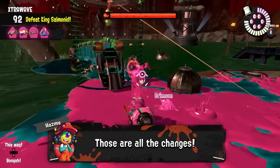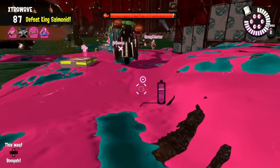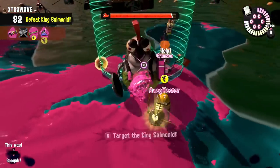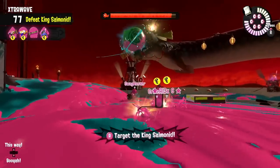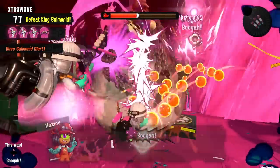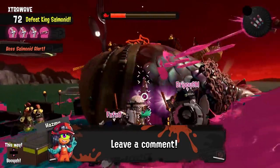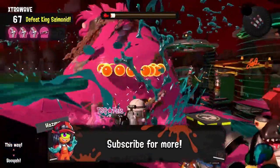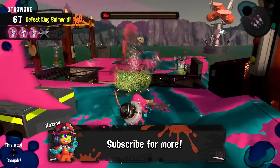Those are all the changes to Salmon Run in patch 3.1.0 that we know of immediately and that you should know about. It's actually quite a good patch — the egg lag improvements alone make it a 10/10 patch that will help everyone have more fun and enjoyable shifts, but the weapon changes are also quite significant and helpful that I believe all of you will notice once you start playing. If you know any changes I missed, let us know in the comments, and if you have any questions, let us know so we can answer and help. If you like this video, remember to share, like and subscribe as it's greatly appreciated. Thank you for watching and I'll see you all next time.